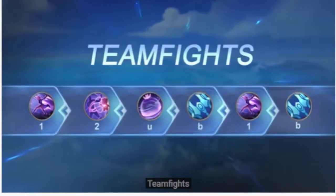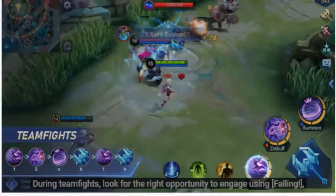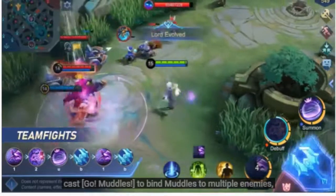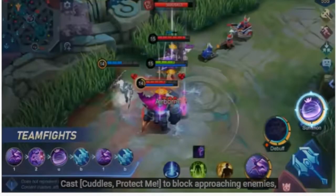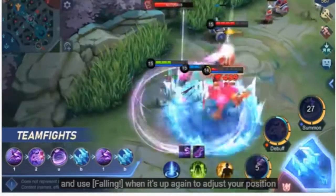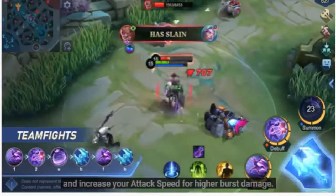Team Fights: During team fights, look for the right opportunity to engage using Falling, cast Go Muddles to bind Muddles to multiple enemies, then spam basic attacks. Cast Cuddles, protect me to block approaching enemies, and use Falling when it's up again to adjust your position and increase your attack speed for higher burst damage.